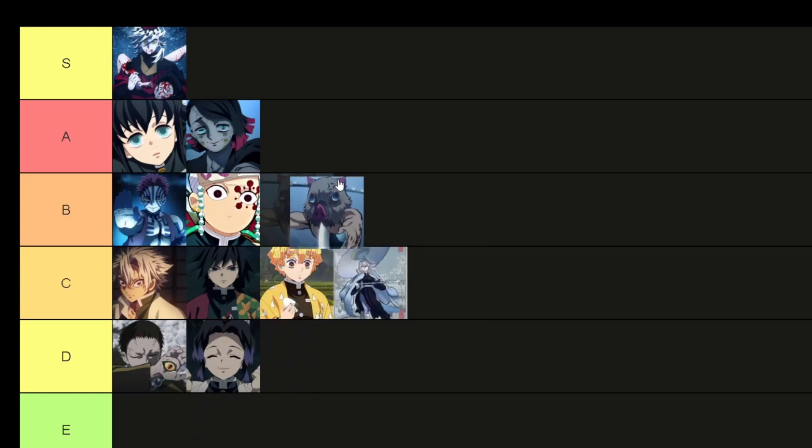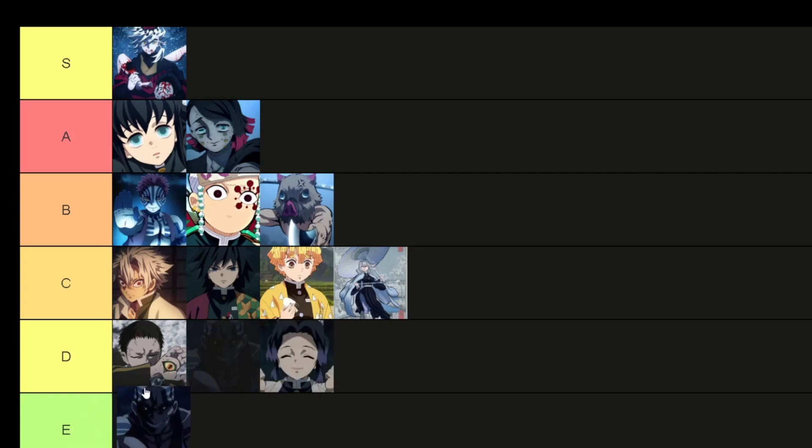Beast is about B or A tier. I like putting it in B. It just doesn't have the range, but it has really good AoE and all the moves connect really well. It's really easy to use Beast, so it's not really any skill.